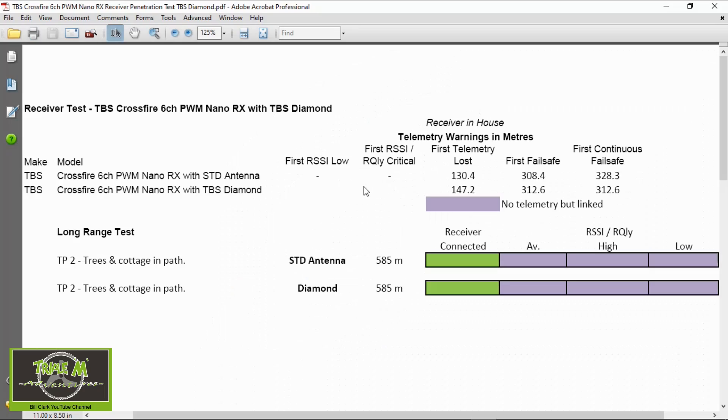If we take a look at the data for the Crossfire standard antenna, the first telemetry loss was at 130.4 meters, then it failed safe at 308.4 meters, and continuously failed safe at 328.3 meters. With the TBS Diamond antenna, it lost telemetry approximately 17 meters later at 147.2 meters, and failed safe a little bit later at 312.6 meters. So it actually went slightly further with the standard antenna overall, but it did fail safe earlier.